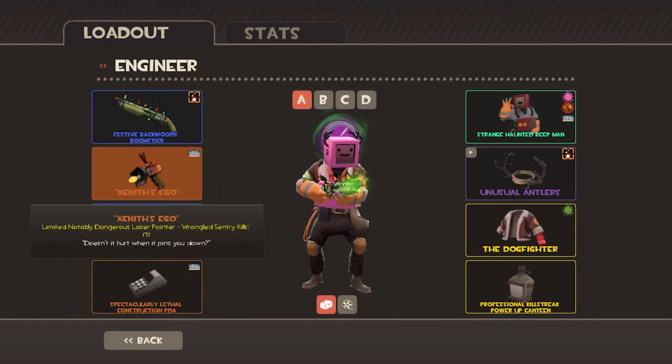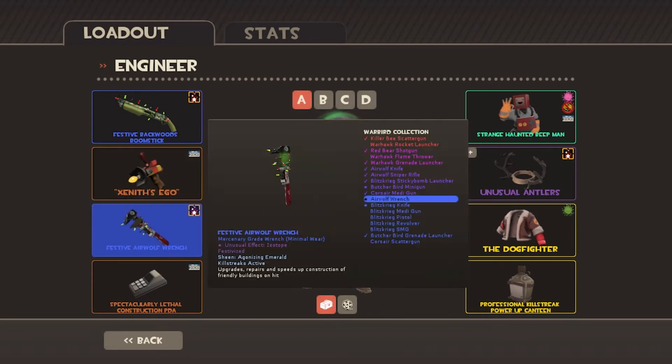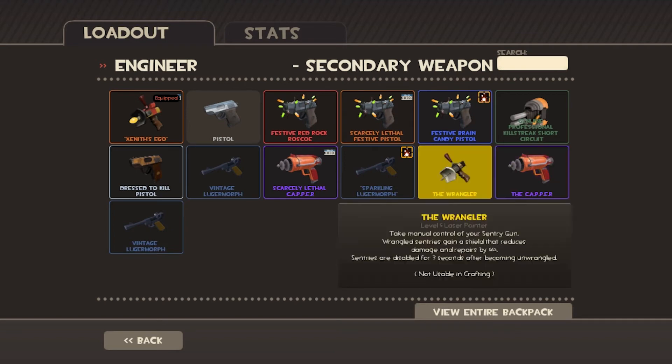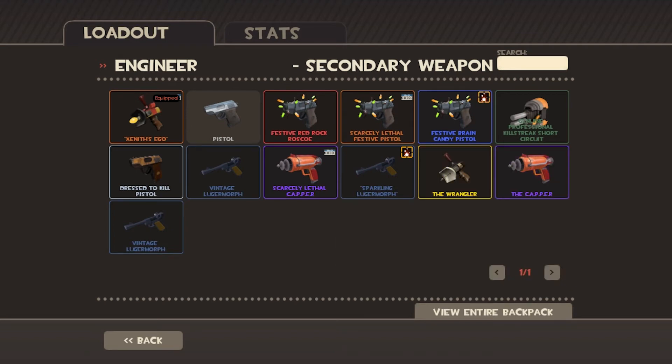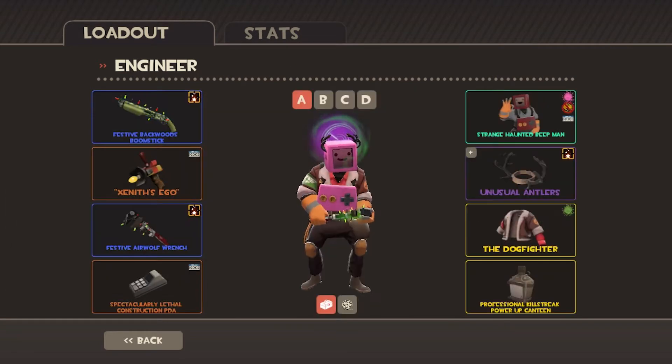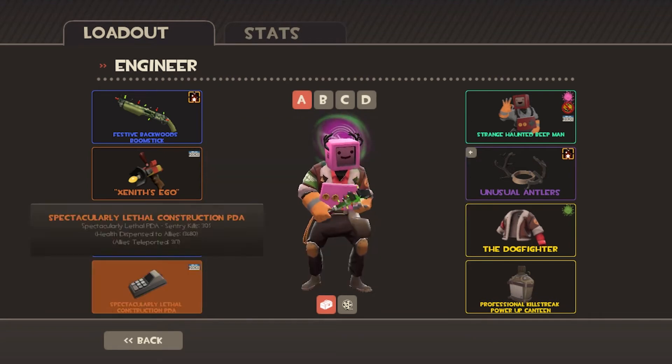He also has a Festive Boomstick. And there's a Festive Wrangler. This is an Unusual Airwolf in Isotope.